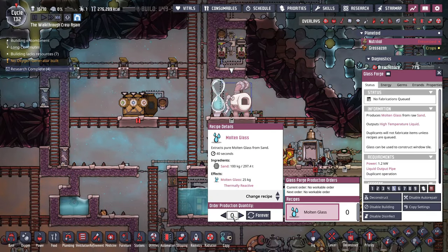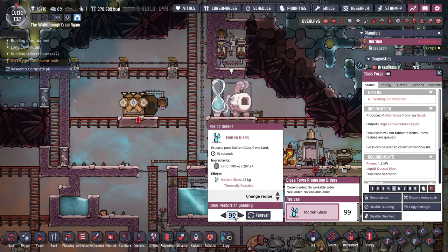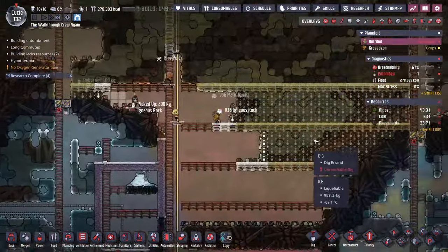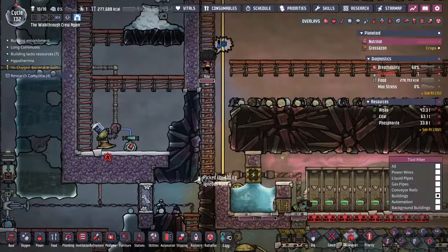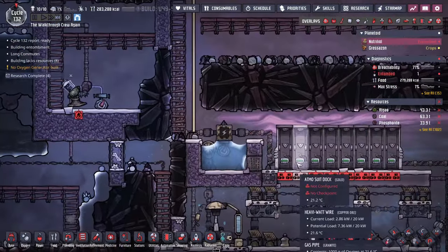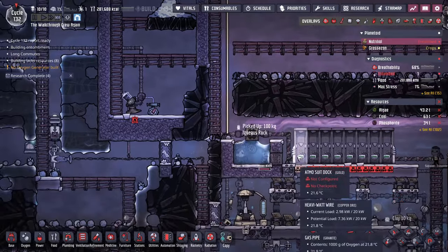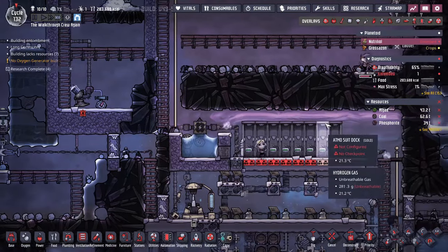Okay, let's start some glass. We don't need to start a ton right away — I'm not sure how much I really need since we already have some from deconstructing windows. I just need enough to create enough panels to cover this area. Also, now that I'm thinking about it, I'm going to open up my liquid lock for the time being just to put some oxygen in here and help my duplicants work a little bit faster. I normally would not do this — it's also a big waste of hydrogen — but we'll have plenty of other energy sources, so I won't lose too much sleep over it. Just going to let some hydrogen and oxygen drift up there.